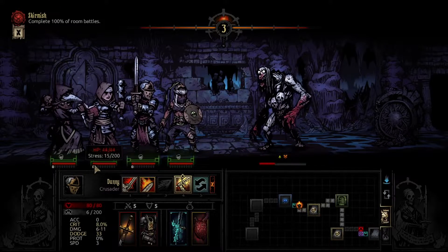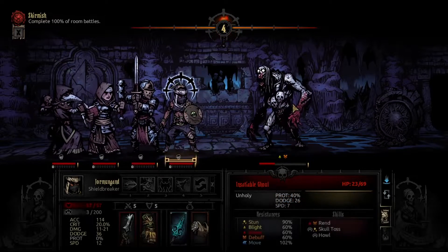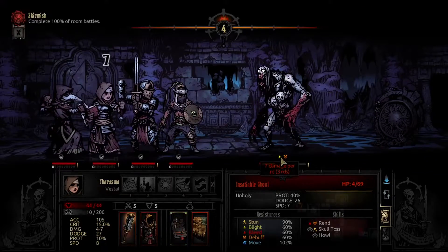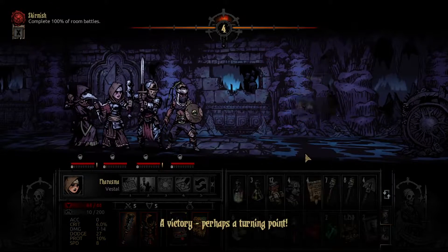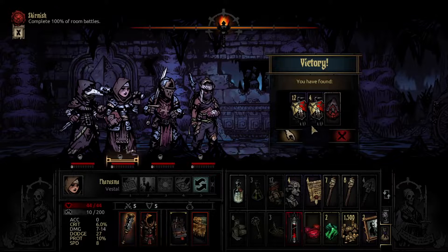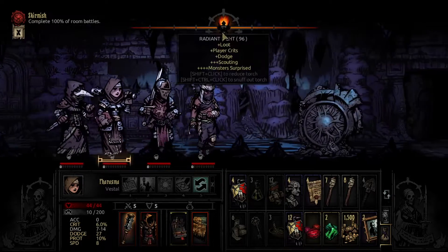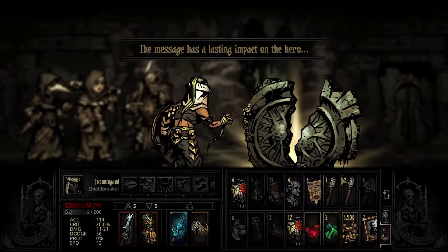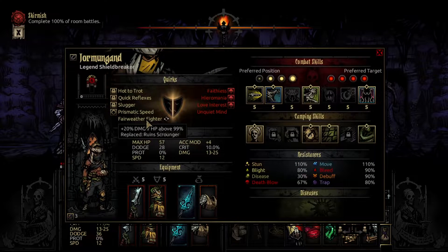Once I learned how hunger works, I always leave curios in the hallway if I'm going to make a return trip — it blocks the potential for a hunger check spawning on that tile. The same idea can apply to fights: if fights are rolled per hallway tile, leaving curios also blocks those in the future. This is especially easy to do in the Warrens, where hallways are always about three tiles long, and it's not uncommon to have two or three curios or events to use for blocking fights and hunger.